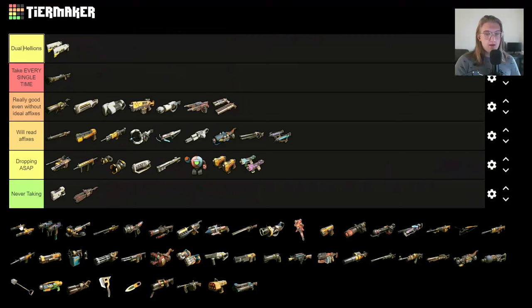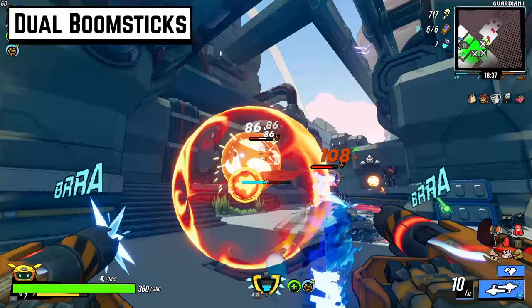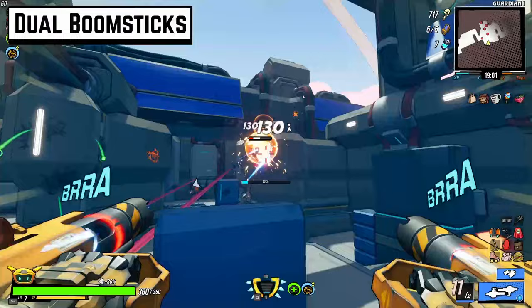The Dual Boomsticks — I can't justifiably take them. Explosive damage just kind of sucks. I want to make it work, but it only works sometimes — you have to have enemies marked, you have to have an elemental effect with it. It's so hard to get a ramping explosive build going, and it's almost never worth it. I'll pick these up for a while and then find something above them.